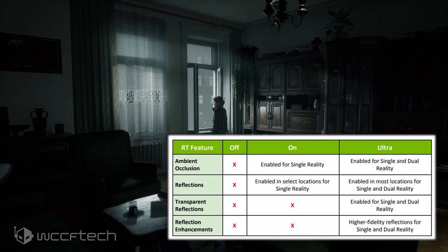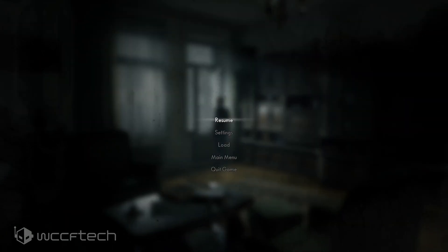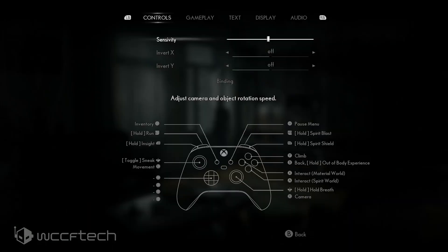With RT Ultra, ambient occlusion is enabled for both single and dual reality. Reflections are enabled in most locations for both modes. It also enables transparent reflections — so mirrors and glass display cases get reflections that really add depth to the world. Additionally, reflection enhancements bring higher fidelity reflections with greatly improved quality.